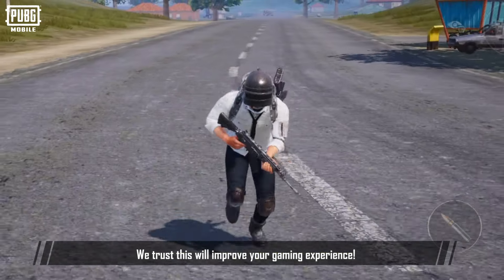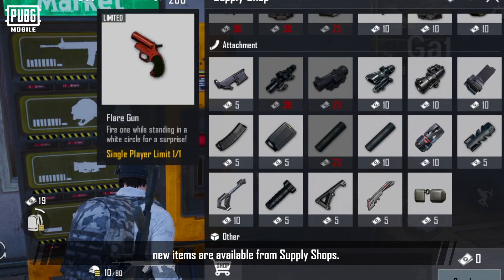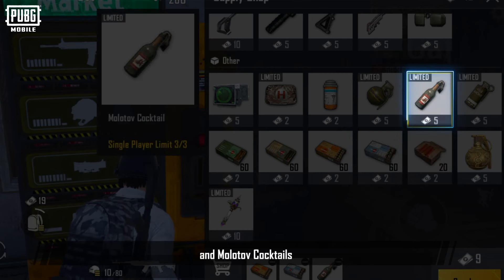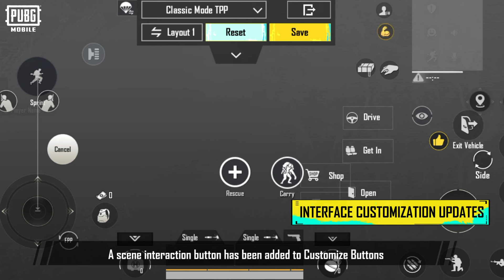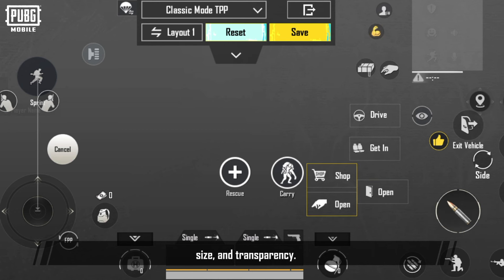In version 3.1, new items are available from supply shops. 9mm, .45 ACP, 12 gauge, and Molotov cocktails can now be found in supply shops. A scene interaction button has been added to customize buttons, and you're free to adjust its position, size, and transparency. Customize your interface to suit your gameplay needs.